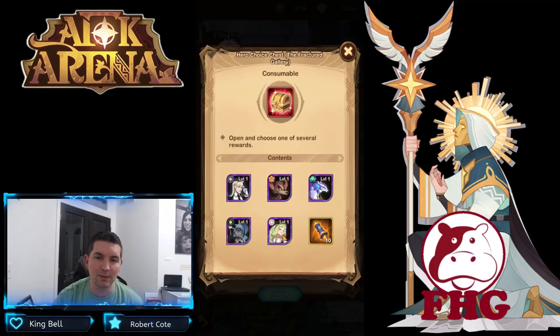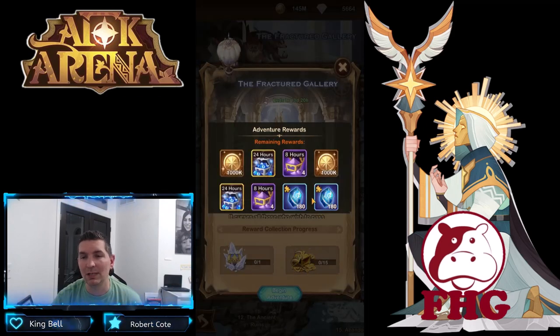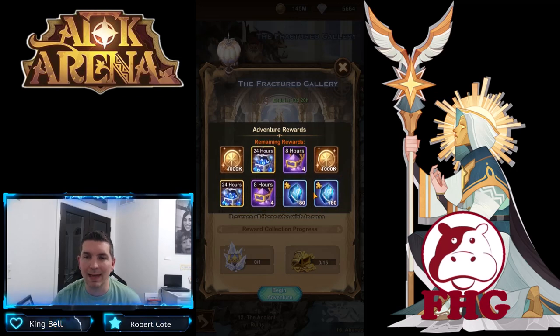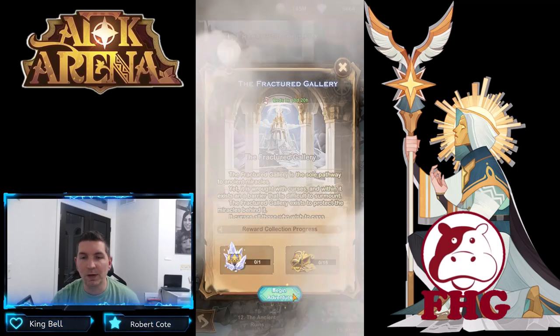Remember, when you're picking up copies of Nara, every one you pick up you do not have to buy out of the shop, which is always good. We do have 15 gold chests, definitely good there. We got 10 red chests, 20 amplifying emblems, some primordial and fodder cards, and a summon — very, very cool.